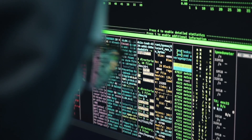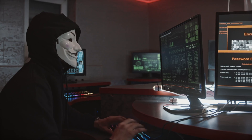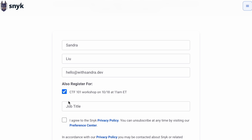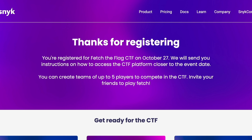This CTF is completely free and very beginner-friendly, especially if you haven't done a CTF before. This is a perfect one to start with, whether you're joining solo or with a team — it's for all levels of players with challenges ranging from beginner to advanced. If you're new to CTFs, join the CTF 101 workshop the week before on October 18th, where you'll solve practice challenges in a hands-on environment and get live support from experts, so you'll be ready to compete on game day.